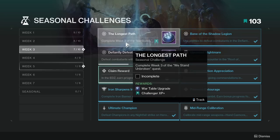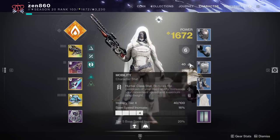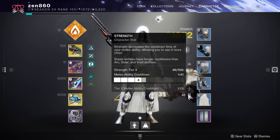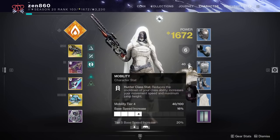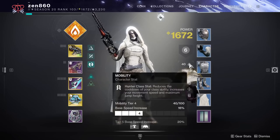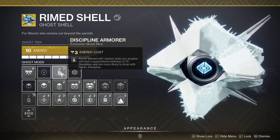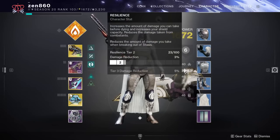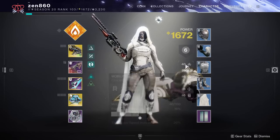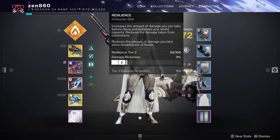You can also get war table upgrades by completing seasonal challenges. Here's how stats work: there are two slots — the top half is mobility, resilience, and recovery; the bottom half is discipline, intellect, and strength. On a 60-stat roll, 30 goes to the top half and 30 to the bottom. The minimum each stat can roll is 2. To get 100 discipline, mobility, and recovery, use a discipline ghost mod — this guarantees a minimum of 10 in discipline. That way I only need to avoid one bad roll in the top row (resilience), raising my odds by about 33%.